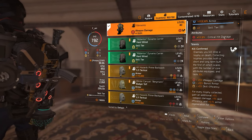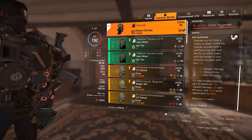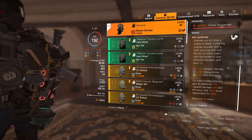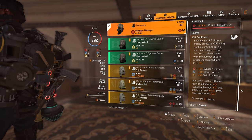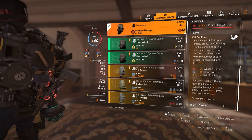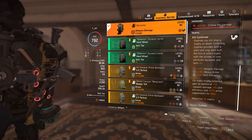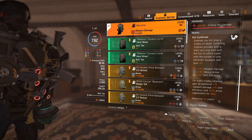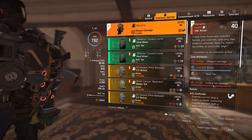Last but not least is the Momento backpack. I have a critical hit damage attribute on it. The talent: enemies you kill drop a trophy on death; collecting trophies provides a short and long-term buff — the short-term buff scales with the number of core attributes equipped and lasts 10 seconds. For every trophy collected you gain an additional 1% weapon damage, 1% skill efficiency, and 0.1% armor regeneration for 300 seconds, up to 30 stacks. That's an extra 30% weapon damage and 3% armor regeneration.